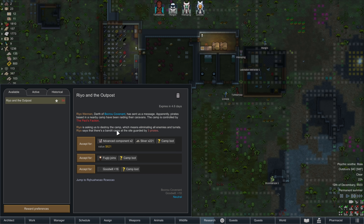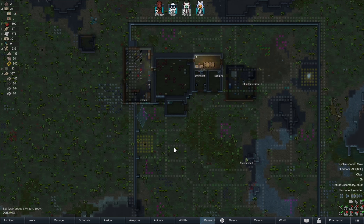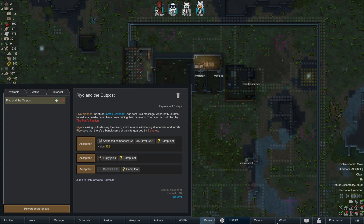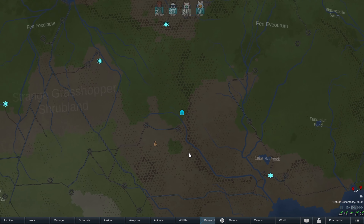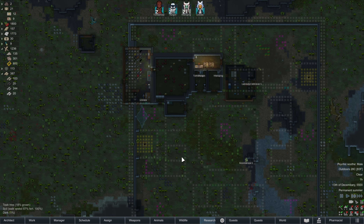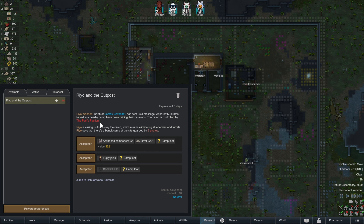You can accept for an advanced component, silver, camp loot. Or apparently there's Ryu? Who's Fugly? And why is he joining? Wow, I've seen some unfortunate names in this game, but that's pretty high up there. I guess where are they in relation to us? That's an old item stash — he'll let us know where it is if we accept. It's guarded by three pirates. Well, maybe. That's not too bad.